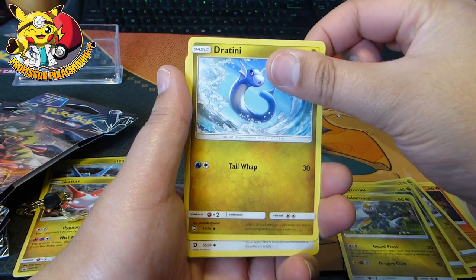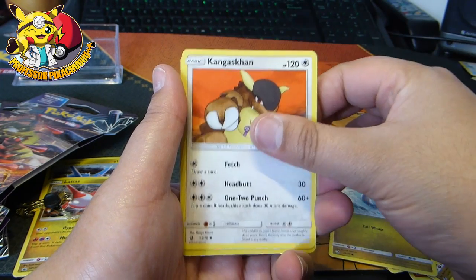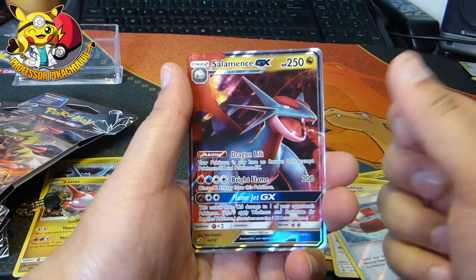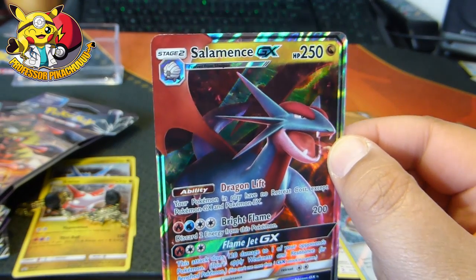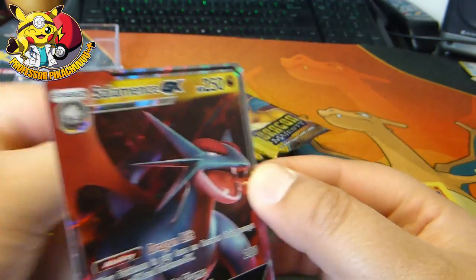Dratini, Hakamoto — wait, there were two different Dratinis, I was like how have we got the same? Switchcraft. And then guys... yes! I get to complete the set! This is the only GX I needed. Salamence, welcome to the club. Salamence GX, everyone!